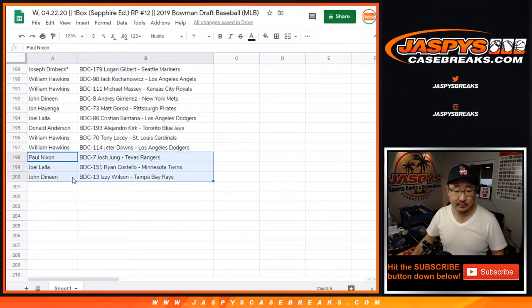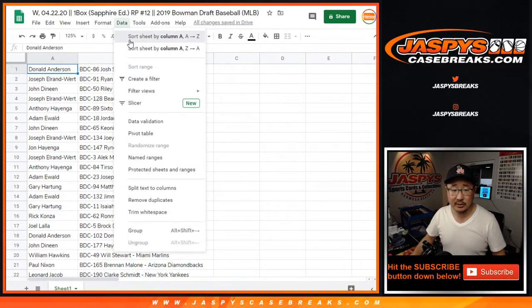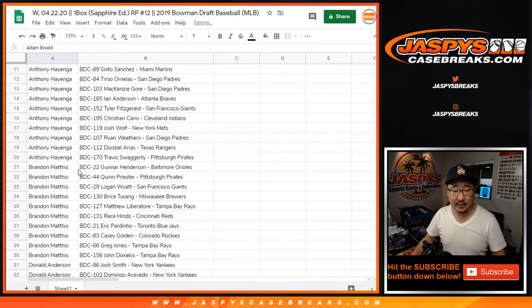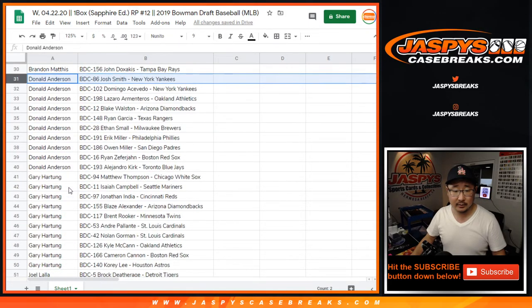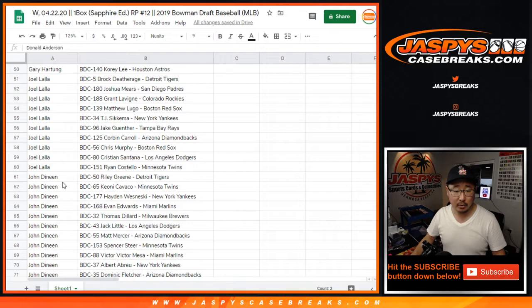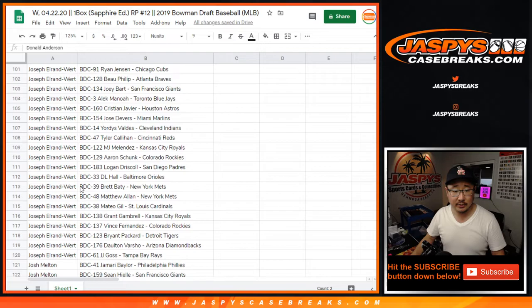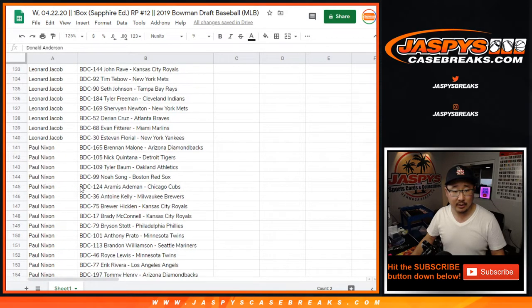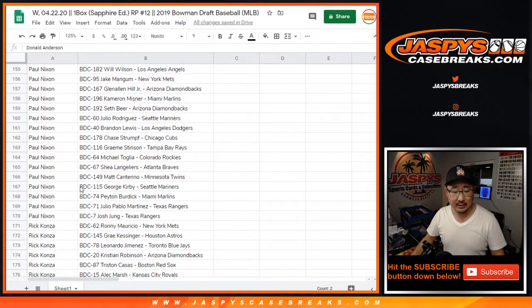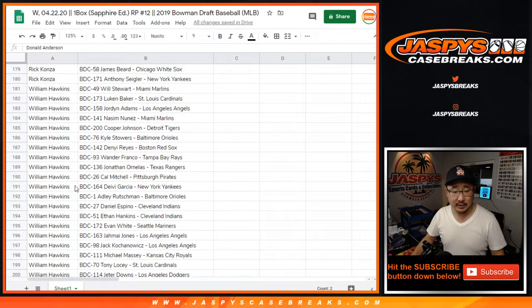There's everybody right there. Now I'll alphabetize by your first names really quick: Adam, Anthony, Brandon, Donald, Gary, Joel, John, John H., Joe Drobek, Joseph L. Randworth, Josh, Leonard, Paul Nixon, Rick Kaye, William Hawkins — to close things out, there you go.